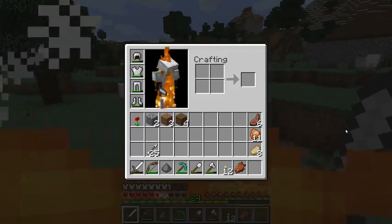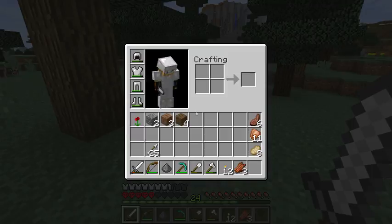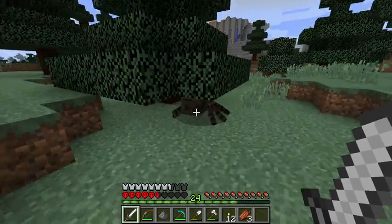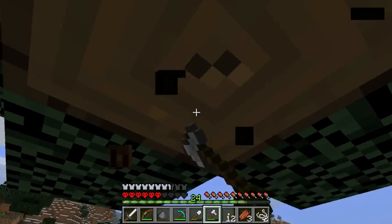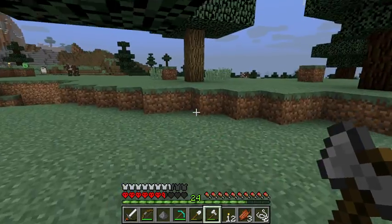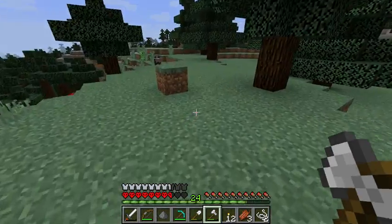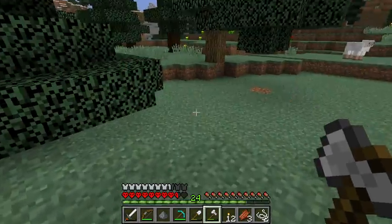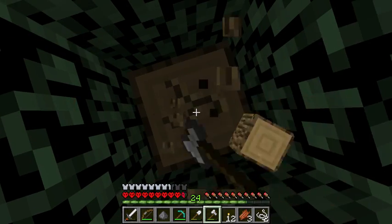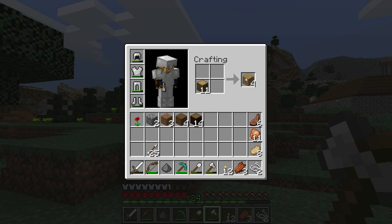Oh my god, I'm on fire! It only lasts a few seconds, but if my health was low at that time, it could have killed me. I found two different types of wood — there was spruce wood and oak wood. This oak wood is not that dark, and the spruce wood is the dark stuff.